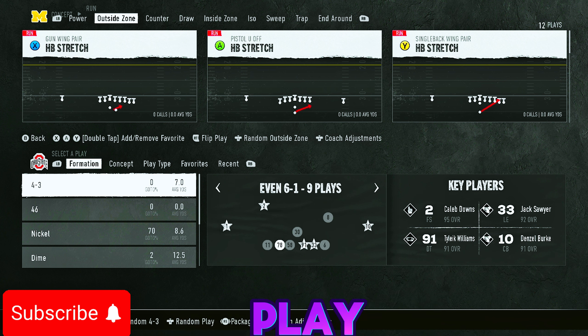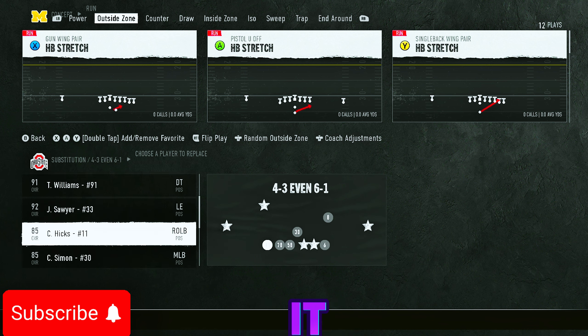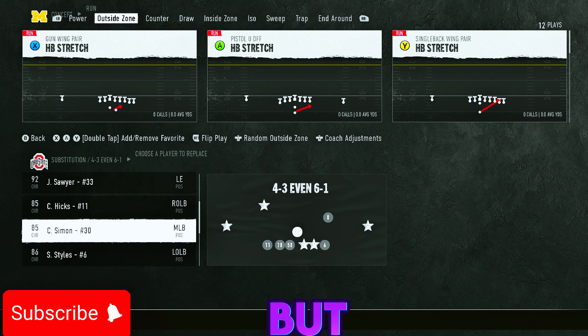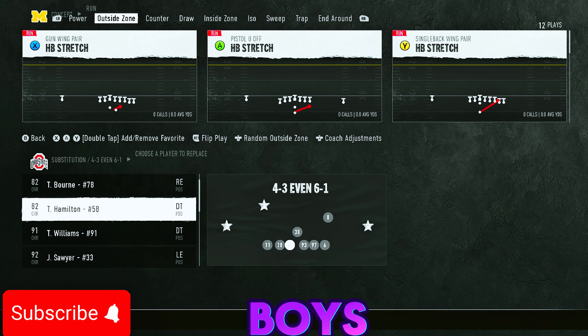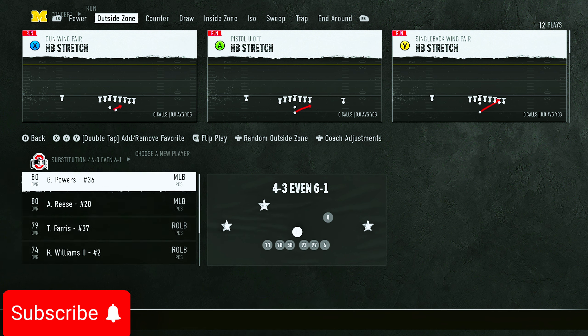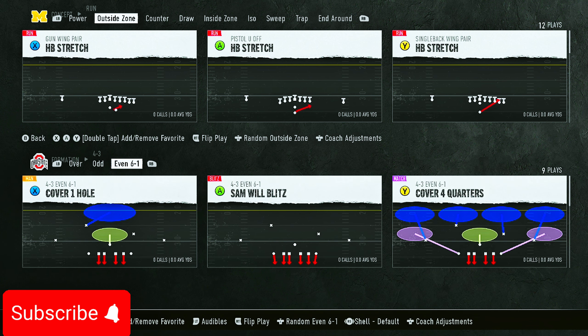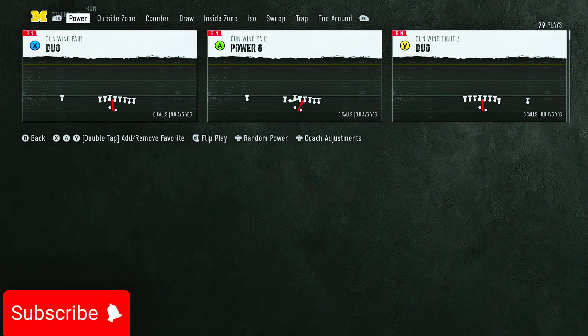The first formation I want to show y'all is 4-3 Even 6-1. If you played Madden 24 you know about this formation — it's not as glitchy or crazy as it was in Madden 24, but it's still really good to help stop the run. I'm going to take out my best D-linemen just to show y'all. With 4-3 Even 6-1, you can only use linebackers in those spots, but that's fine because you're here to stop the run.